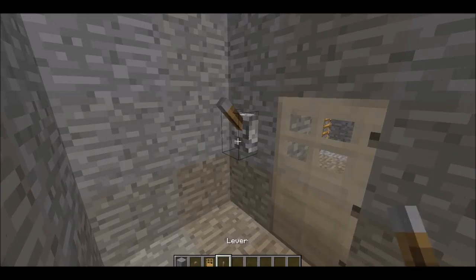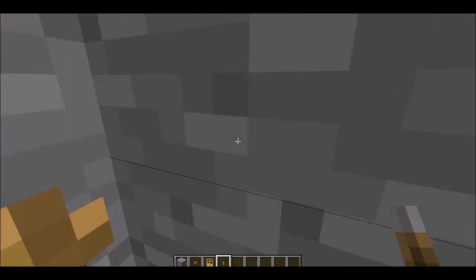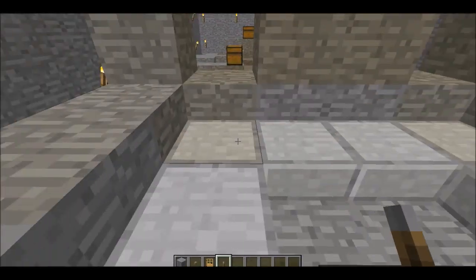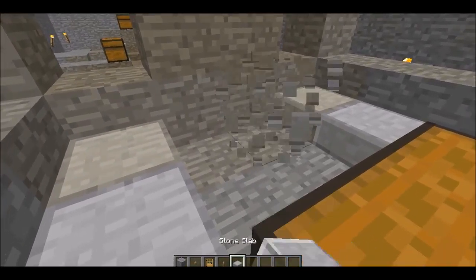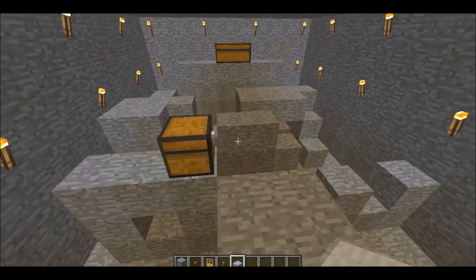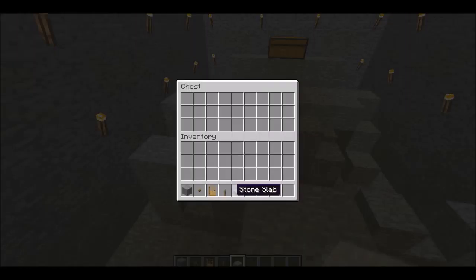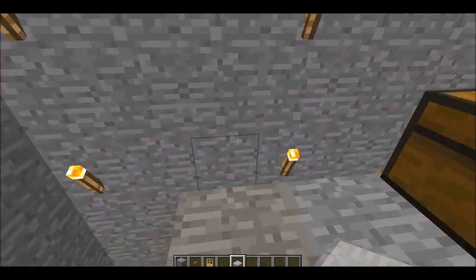Then they have to climb up this ladder with their sword and shield and kill the other person. You kill the people, not the stone slabs. So that was, I think, the last room — we'll just go outside now.